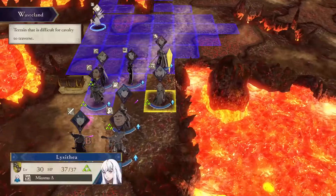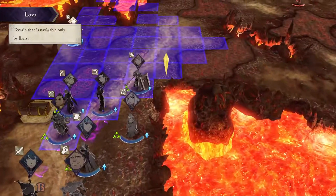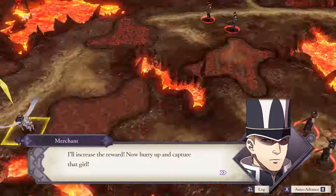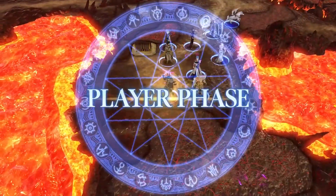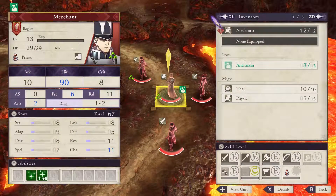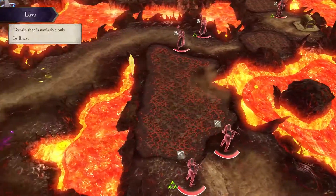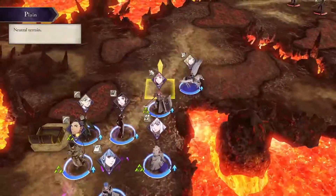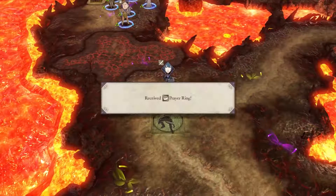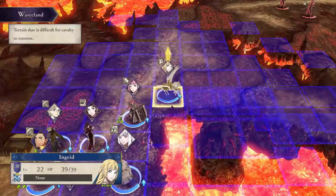One of Ingrid's best places to fly will usually be over lava because it helps her avoid the range of any unit. First, it helps her avoid close combat, and second, it prevents units from getting too close to her. I've fed my Byleth with a considerable amount of stat-boosting items, so he is significantly more powerful, but that's not really the point here.